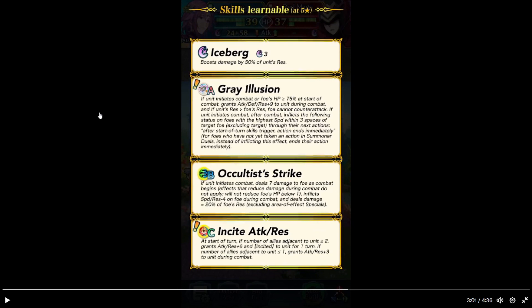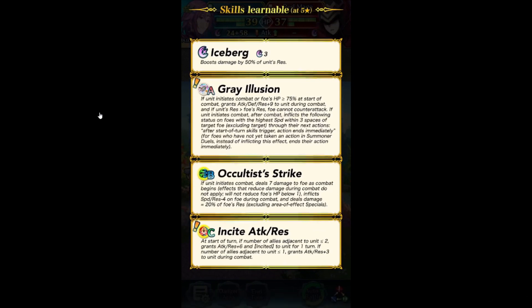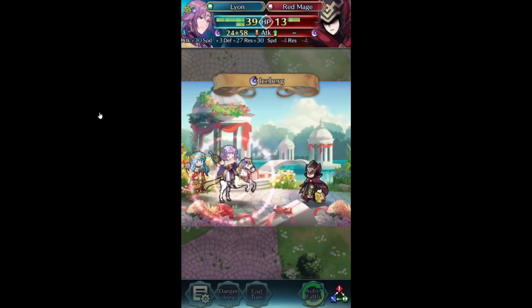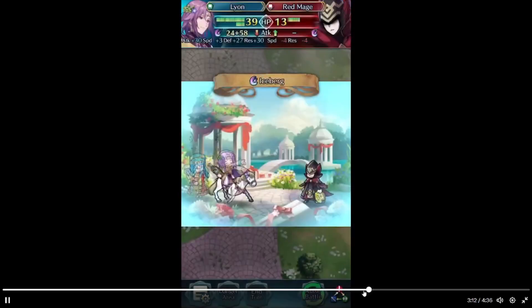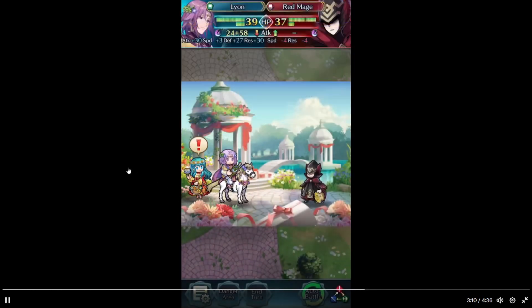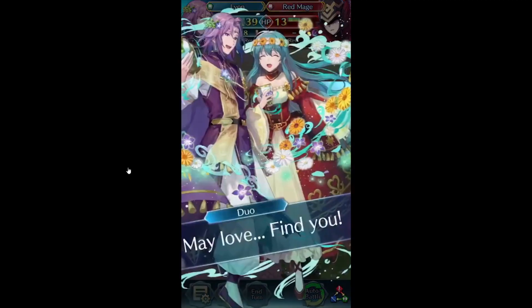Incite attack and res. At the start of turn, if the number of adjacent allies is 2 or less, grants attack and res plus 6 and incite 2 to allies for one turn. If the number of adjacent allies is 1 or less, attack and res plus 3 during combat. And then what is the dual skill? At the start of combat, I can bury foes with one single blow — do action. Do what I say. Find you. On a skill, ends foe's action.